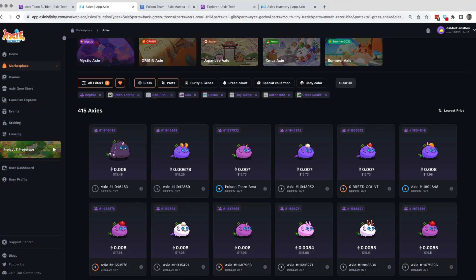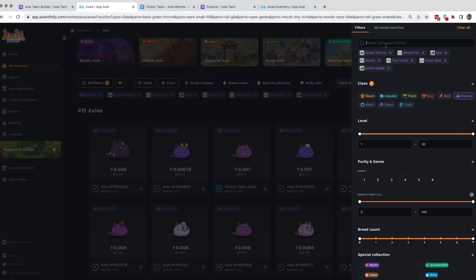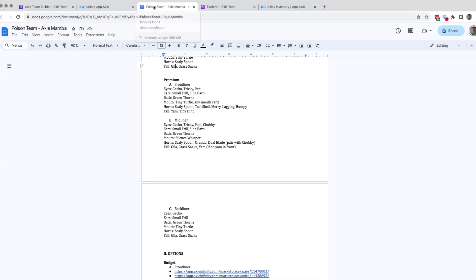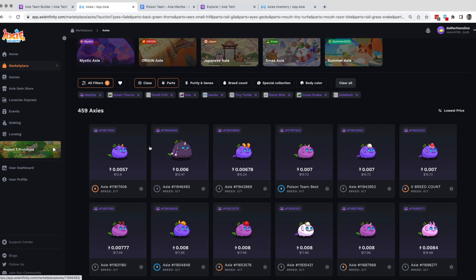In the marketplace: reptile, green thorns, small fill — the usual gila, grass snake, gecko, tiny turtle. I also put razor bite and side barb as options. You can also experiment with a plant, dusk, or bug poison builds. For this build I'm trying to create triple reptile, as I mentioned in the first video — you can also put the frontliner as dusk. But again it depends on your budget, your preference, and the meta.